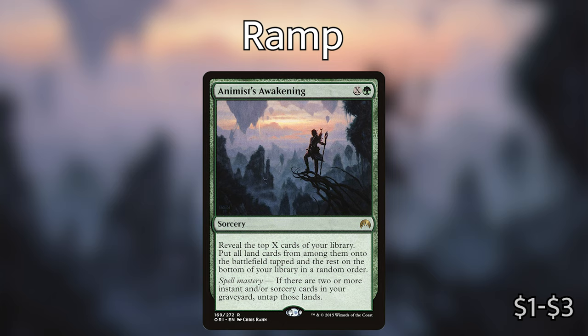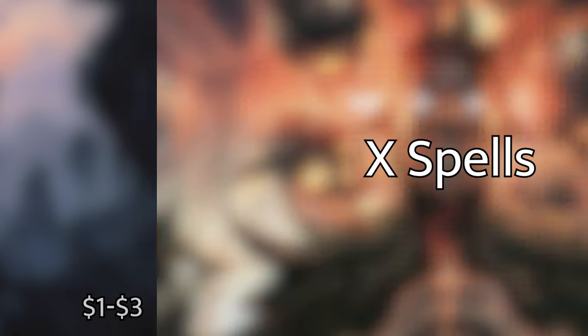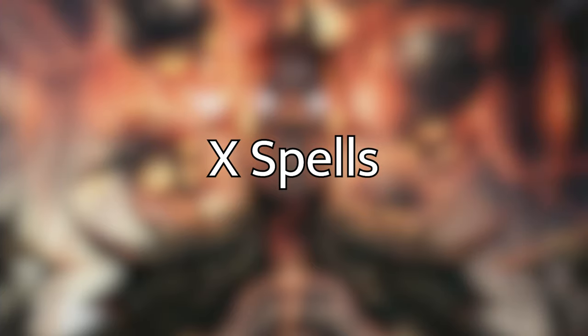Again, the first four turns what we want to be doing is ramping as much as we can. We don't necessarily have to get Zaxara out on turn four — we can just spend as many turns as we can ramping without feeling too bad. The next step is the X Games — casting big X spells. We have lots of mana at our disposal, so now we want to use it. Of course we can't talk about X spells without talking about Hydras. Hydras are the most common X creatures in Magic: The Gathering. Many of the Hydras have an X in their mana cost that allows you to cast them for more as the game goes on.